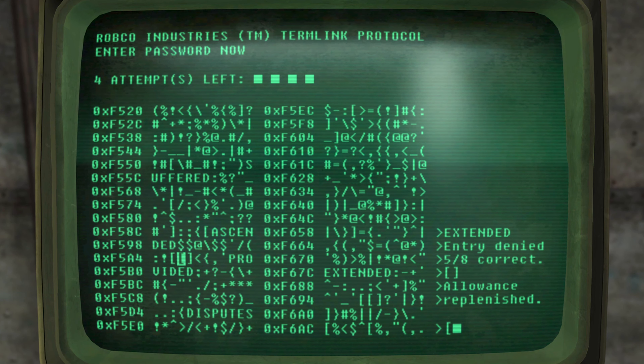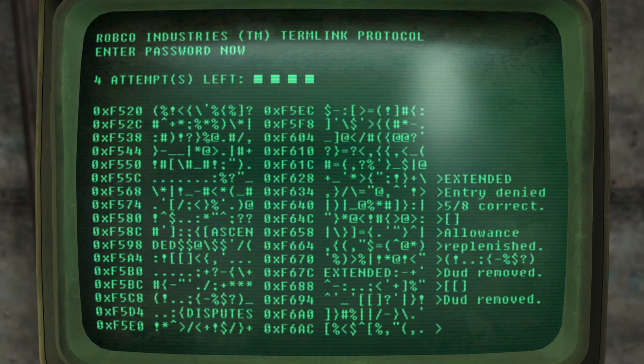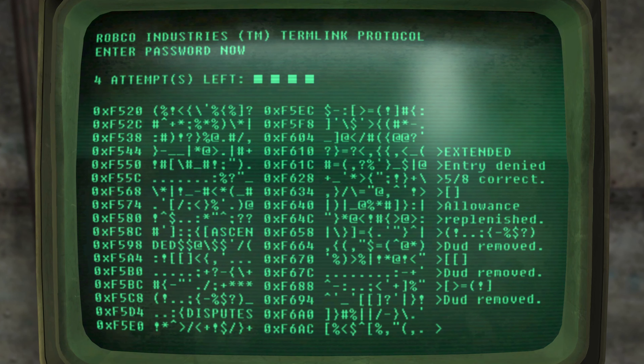I'm going to see if I can find another hidden word. There's one right here, but I'll look for something a bit longer — like this one. Selecting this one has now removed a dud password, so somewhere in this terminal there was a fake password and it's been removed. Let's find some more hidden words. That's removed another dud word. Here's another hidden one — and that's removed yet another dud word.